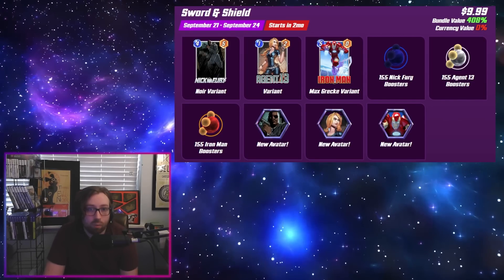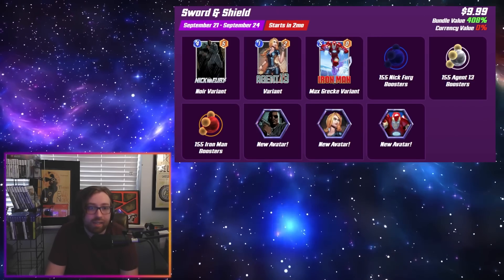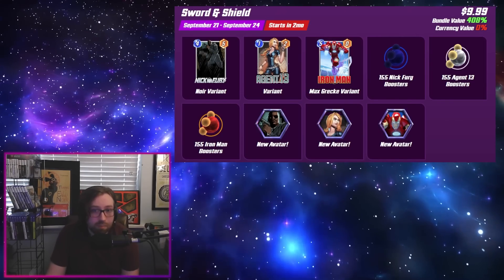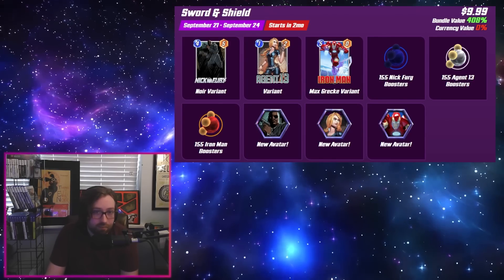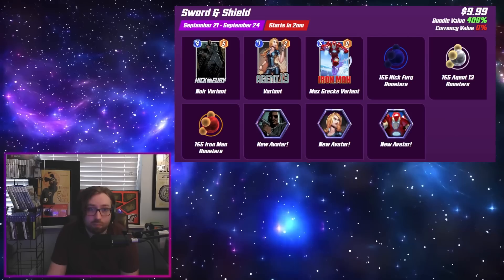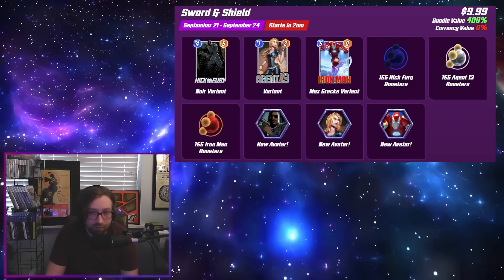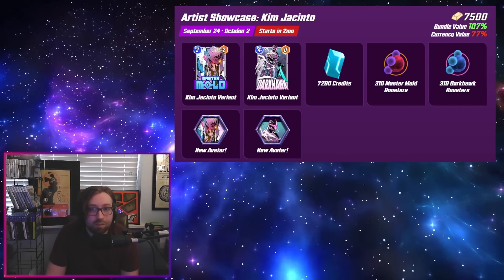We have Sword and Shield coming in from September 21st to the 24th — another beta rewind offering with variants from the Nick Fury season. If you like the noir Nick Fury or the variants for Agent 13 and Iron Man, this might be worth it. I think these are really decent if you're into the cosmetics. I do wish they were available for gold, but the original seasons they came out in weren't available for gold either. If you like at least two of these, I think it's decent value.